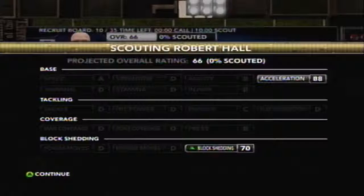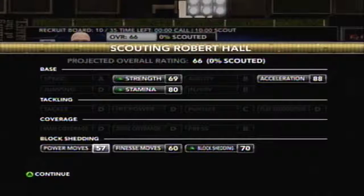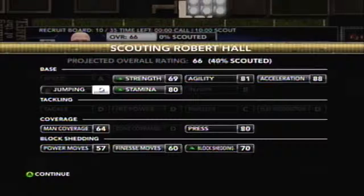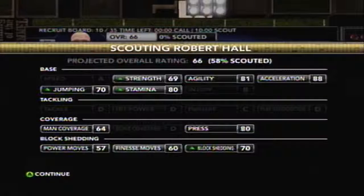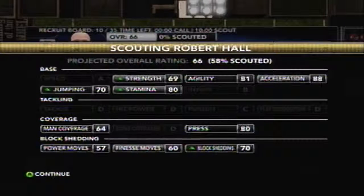Here's Robert Hall: 80 stamina, nice strength, good press man coverage, not so great jumping, but he looks like he can go for the picks and do the job. We're actually going to keep him — we didn't even go out and scout anyone else.